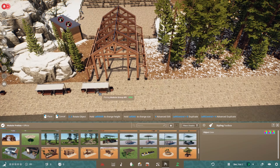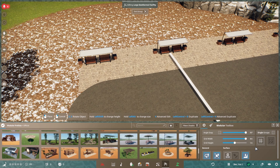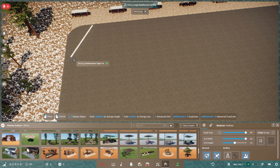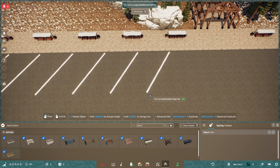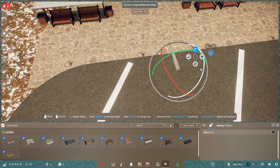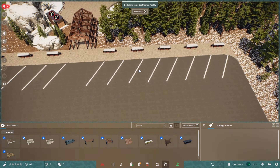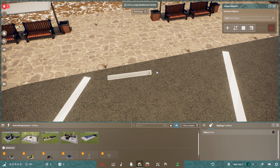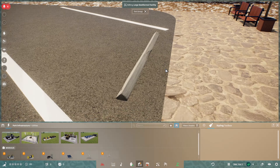Here we're going to put in some benches for the guests to sit and wait for their bus. I deleted those white lines I put in before - I forgot they were still attached to that group, so when I deleted the power plant it deleted all the white lines. I'm just putting the benches in to get an idea of how wide a bus would be. And this piece of wood I'm putting on each one is a little barrier so the bus doesn't roll into the pavement where guests are waiting. So we've got all the bus parking spots there.